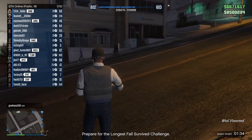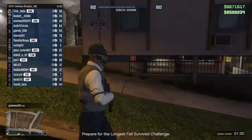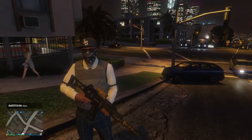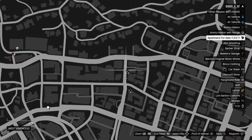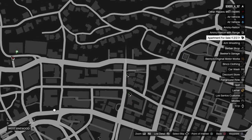Hey guys, back with another video. This time I'll be showing you a secret new wall breach. All you want to do is go to the location on my map right here. There's a little house near that eclipsed house — go straight and then go down.